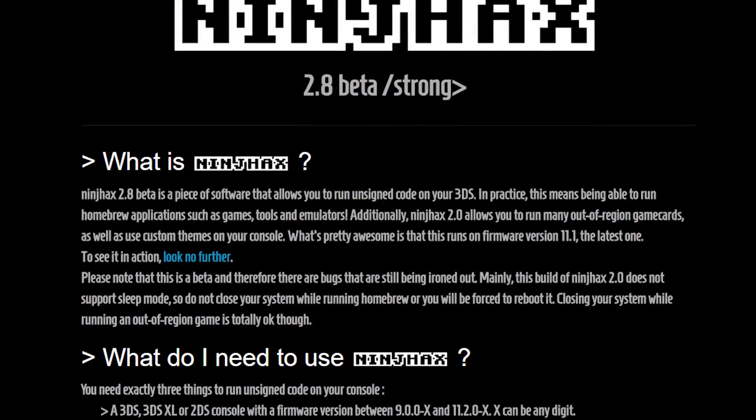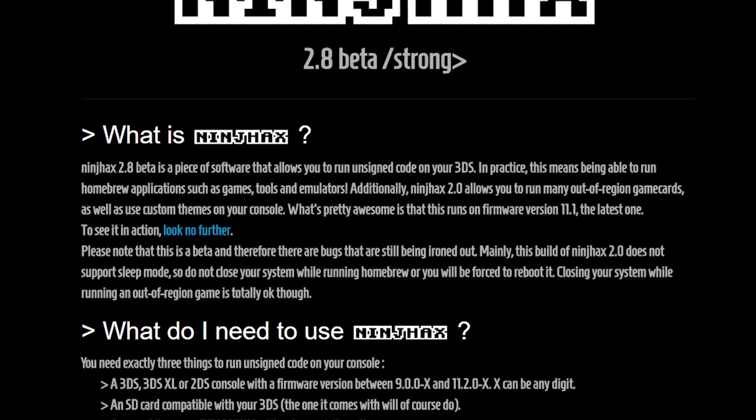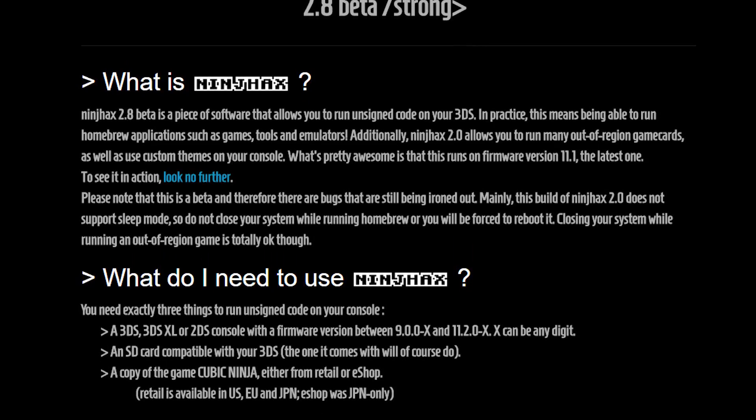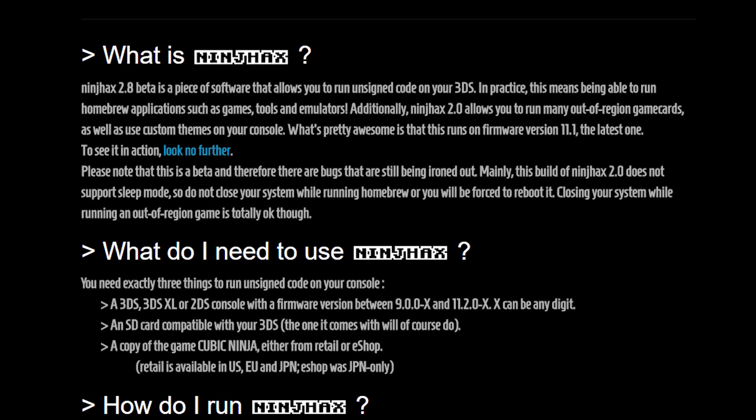Welcome to a brand new video. SMI has released HACKS 2.8 beta. If you don't know what HACKS is, it is the foundation of homebrew essentially — SMI releasing a new version of HACKS is him updating the foundation of homebrew itself.